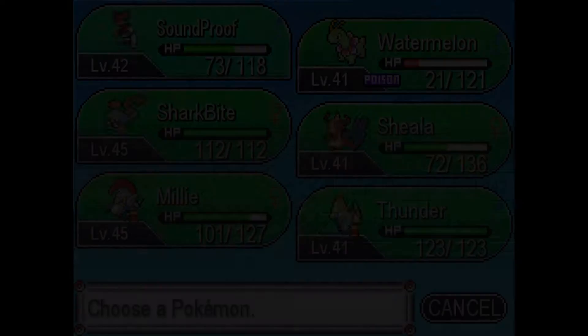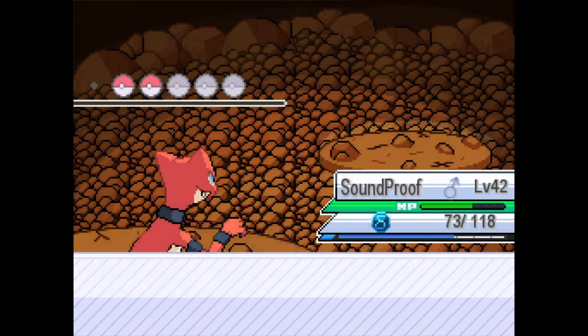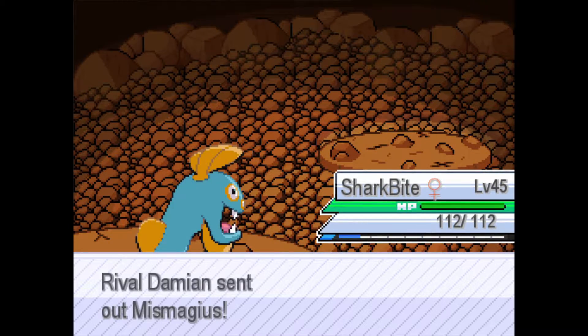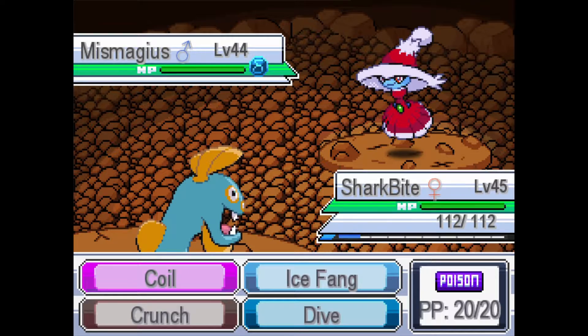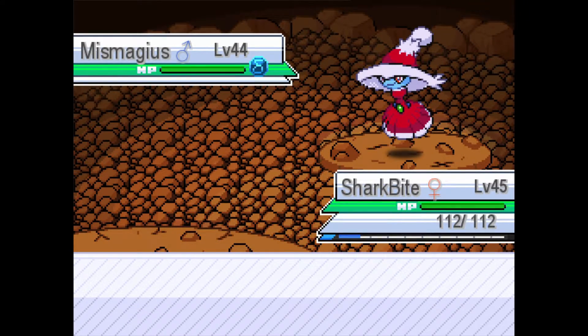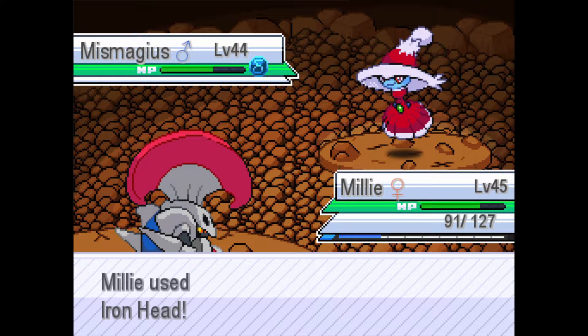Miss Magus — let's bring in Sharkbite because he has Crunch. Miss Magus is frail. Let's go into Millie — with one Iron Head it's quad effective. Iron Head — we can tank a Powder Snow, we resist. Ten damage. You're dead. That's a GG right there.